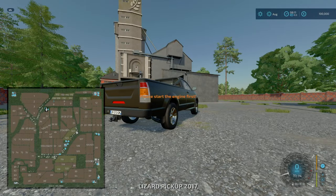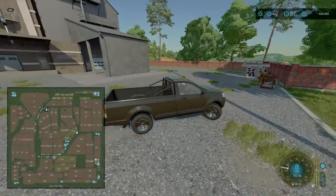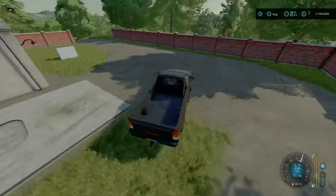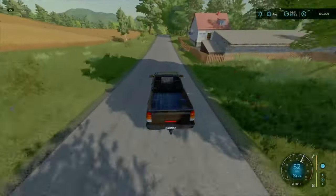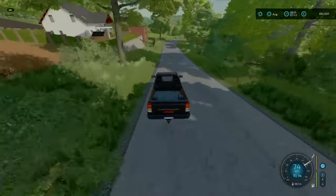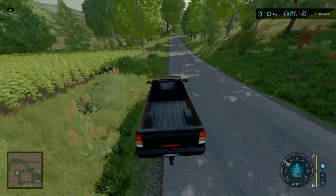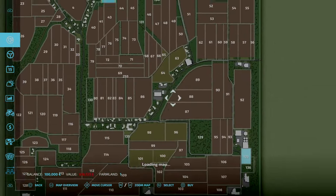Hop back into the pickup and we'll head back around. I think we'll head towards the more middle and denser part of the map. I would recommend on this map having multiple farmyards, because space is limited even though you can buy the entirety of the map including the peripheries. Field prices are okay — pretty steep, about half a mil for some of those bigger fields, but you can go for the smaller ones at around 100 grand.